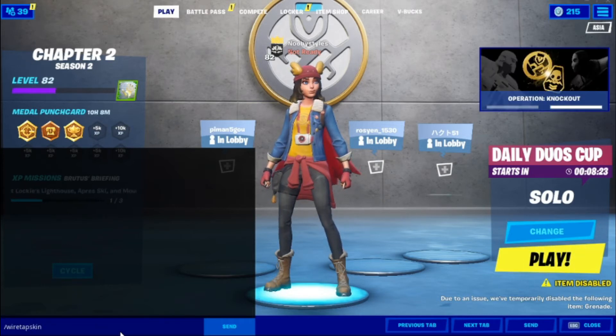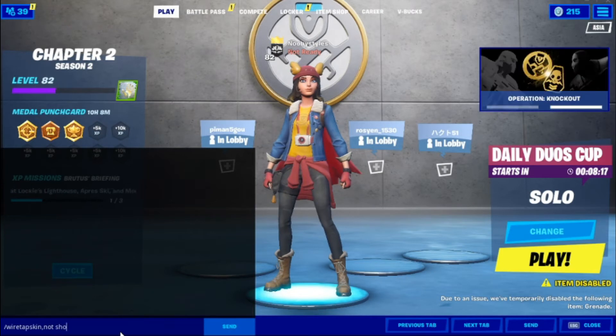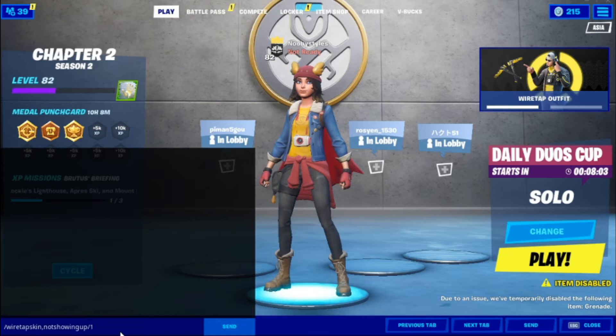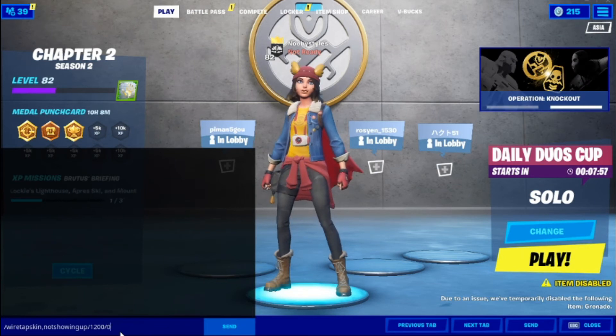Type 'Wiretap skin,' put a comma, then type 'not to win, not to win' — like that — then put a slash again and type '1200 V-Bucks slash zero,' just like that, and press Enter.